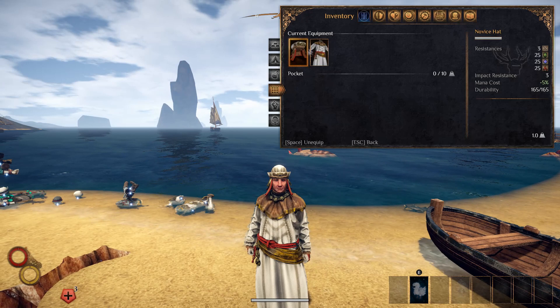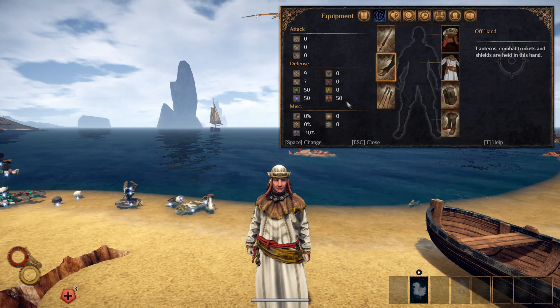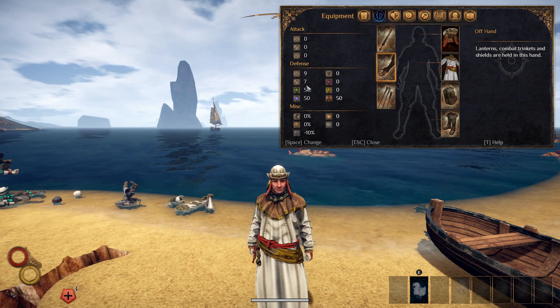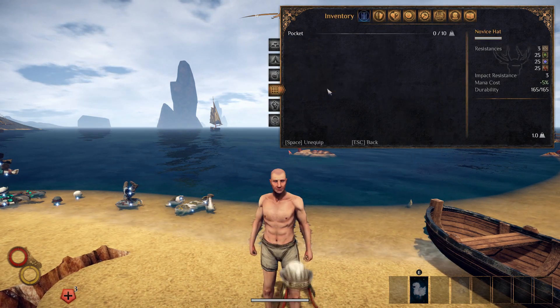Next right here is the novus robes — there's the robe and the hat. Here are the overall stats: 50-50-50. That's actually pretty good defense-wise. This is probably something I'd definitely pick up and keep in your stash.